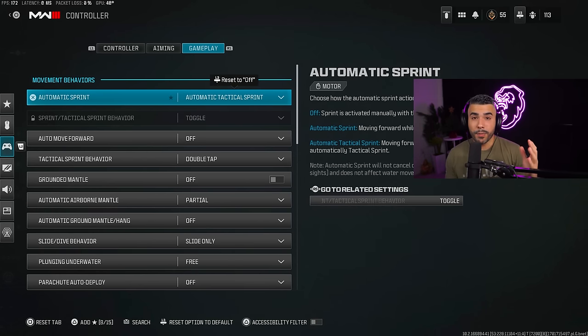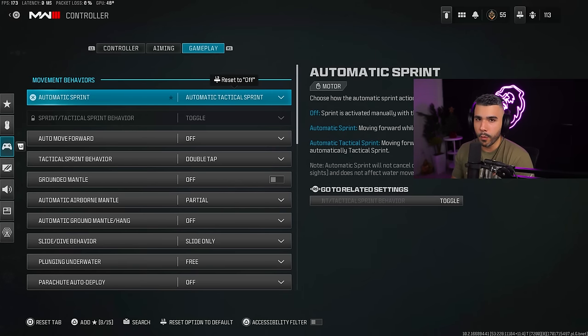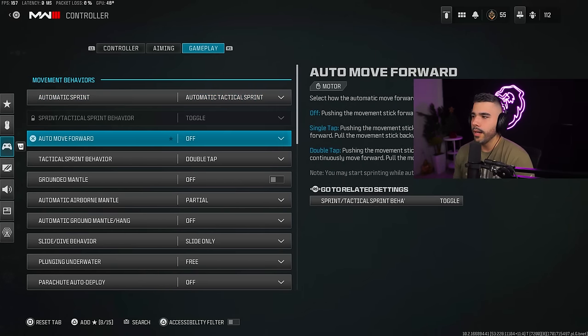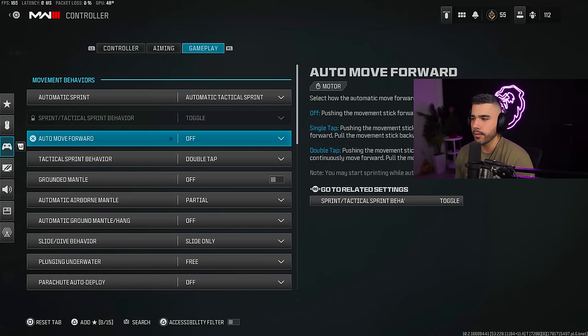Now into the gameplay aspect of Warzone — one of the most important settings, so pay attention. Automatic tactical sprint is a must — this is going to improve your movement a lot and make it easier on your controller and your hands. Another setting is single tap run, where instead of clicking your button twice to sprint, you just click it once. I prefer automatic tactical sprint after using both of them.